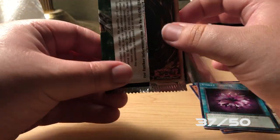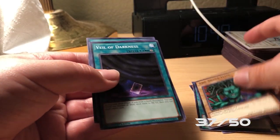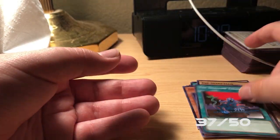I was told last time that I shouldn't manhandle my cards so much — I will be very careful. We got another Snake Hair, Vale of Darkness, Amazon Spy, and a Shallow Grave.